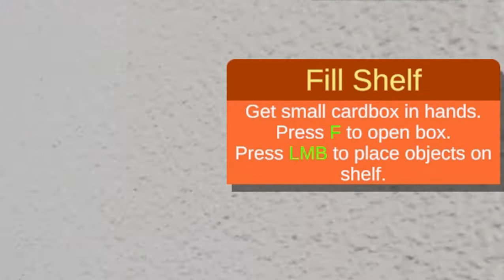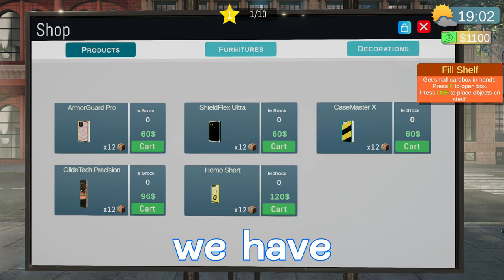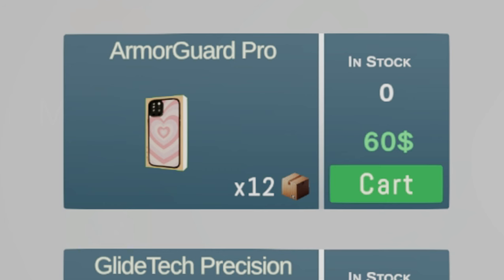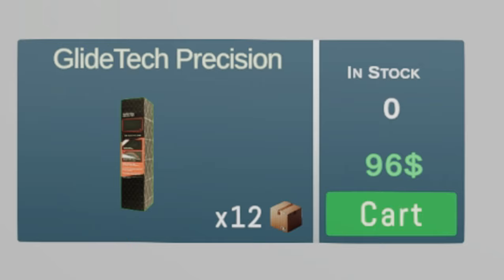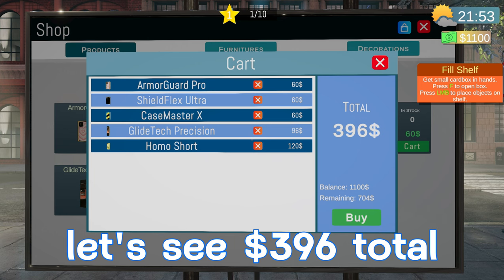Next it says fill shelf — get small cardboard box, press F to open box, press left mouse button to place objects on the shelf. We'll go back to the computer and go to Products. We have a couple different things — looks like phone cases. We got the Armor Guard Pro with a heart design, comes with 12 for 60 dollars. Then the Shield Flex Ultra — same thing, 12 for 60, just the all-black case. Third is the Case Master X, also 60 for 12, more of a caution tape design. Then we have Glide Tech Precision — I'd imagine that's a screen protector — 96 for 12 of those. And last, a charger for 120 for 12, so essentially 10 a piece.